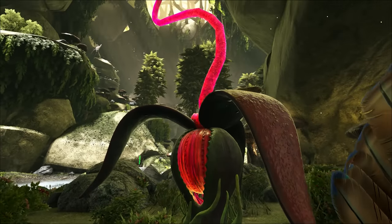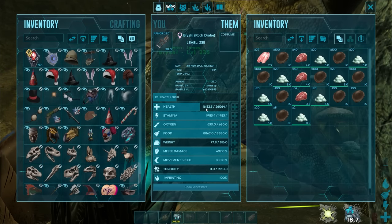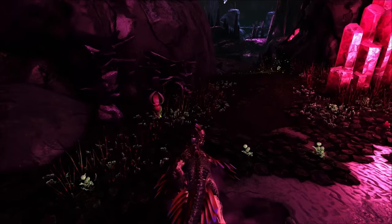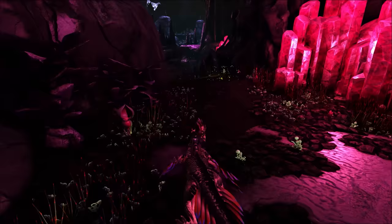The wild Plant Species Z is another option for healing. Just standing in its vicinity will roughly heal for 4,800 hit points per minute. It's common on Aberration, a map particularly designed in a way where creatures drop less meat the further down you go.